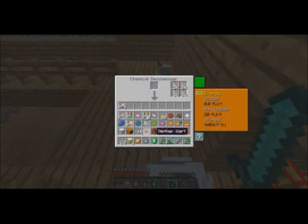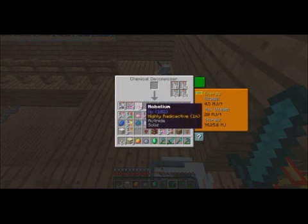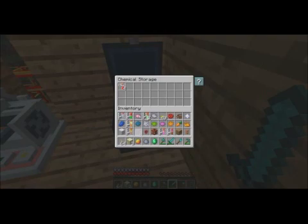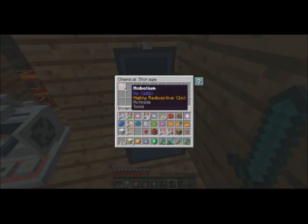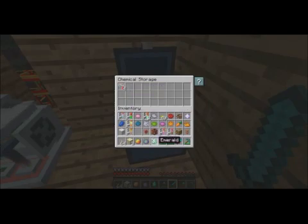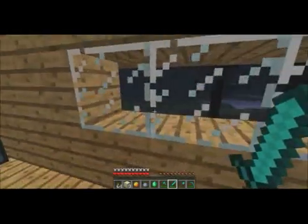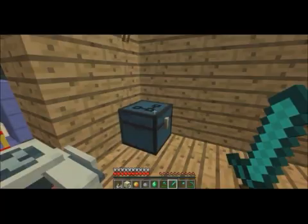You can see that goes up fast. We can put in pumpkin — curcubiticin, gas tier — that gives me yttrium and nobelium. Now, nobelium — what we want to do is instantly put it inside this chemical storage. It's radioactive, and if you leave it in a regular chest or your inventory, it will decay, and it'll just hurt you.